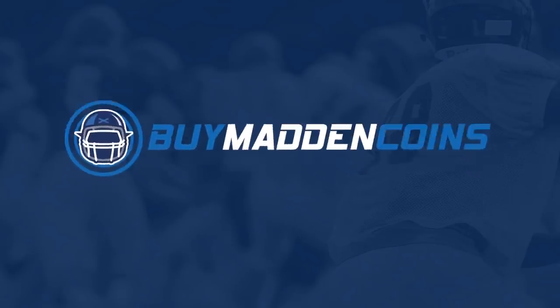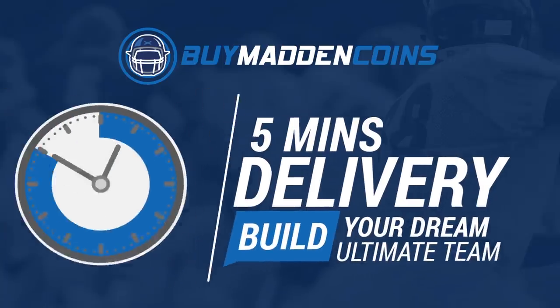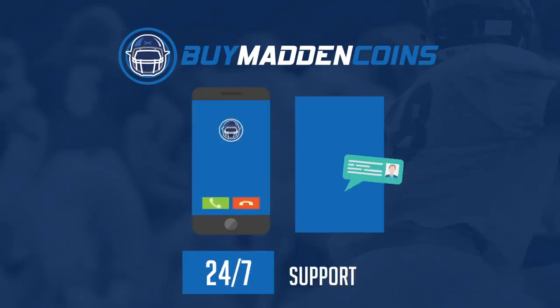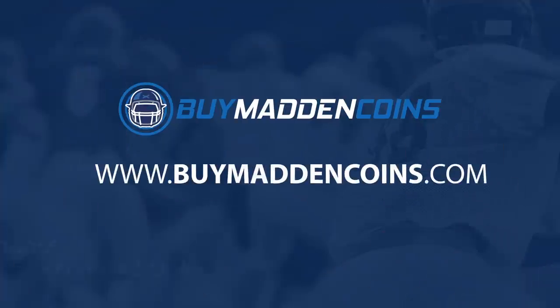You need some coins to build that dream team you've always wanted? Head on over to my sponsor, Buy a Madden Coins. They have the cheapest, quickest, and most reliable coins on the market right now. Make sure to use code poodle for 20% off at checkout.